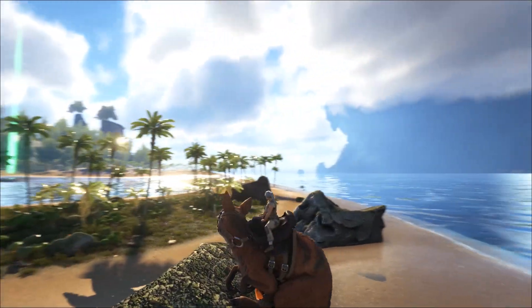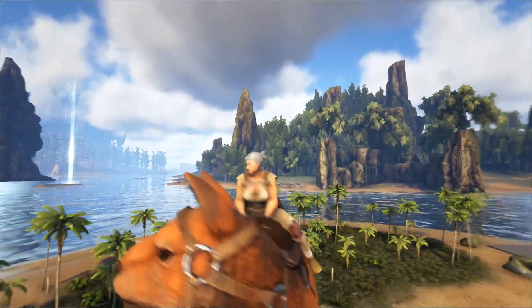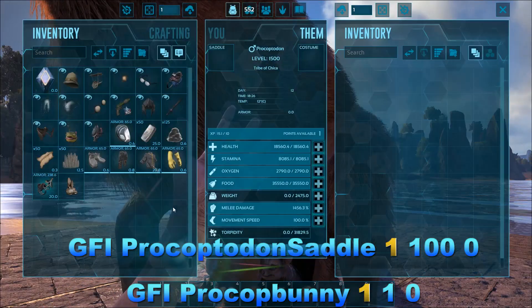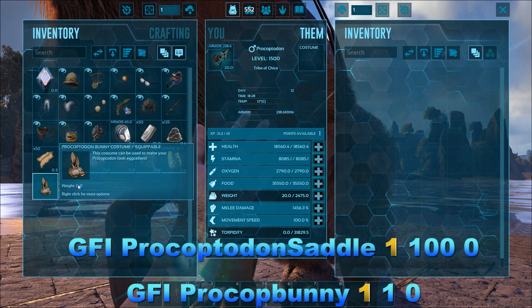Let's test this out one more time. Hold down the jump key, look to the right — oh my God, look how far this thing can jump! Now let's check out the saddle, and we'll check out the bunny costume right after that.